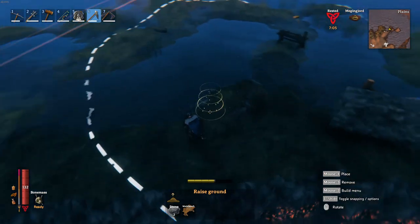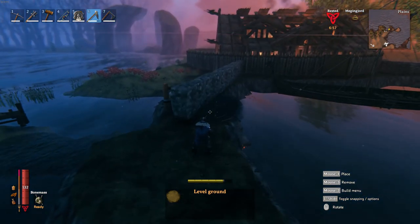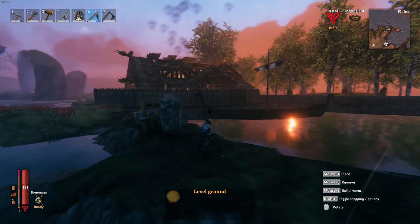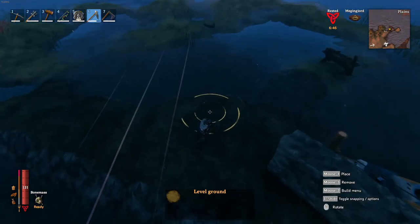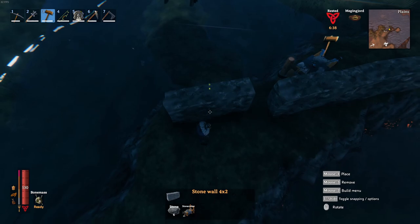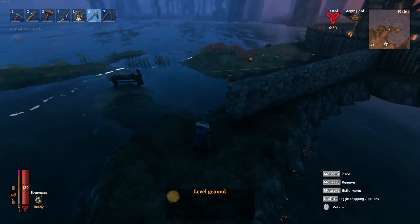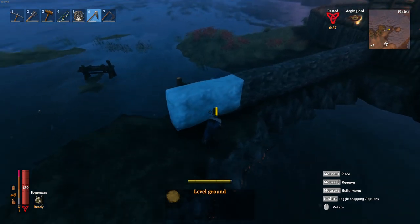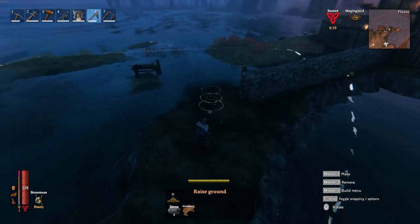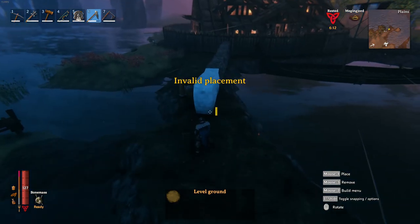At first I was just going to use raised ground as a wall to prevent anything from getting near the boat, but I decided I wasn't crazy about that idea. Let's see — yep, that's not high enough, not good enough. Where do we want to go over here? This will level everything a little bit more. No, that's still not level enough. Yeah, that looks a little bit better.